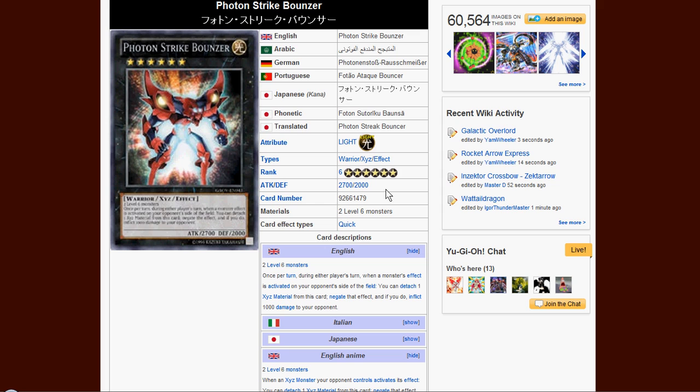We got a rank 6 warrior-type light monster with 2,700 attack and 2,100 defense. It requires 2 level 6 monsters, so a lot of these cards you'll never get out at the sneak, but it'll be cool drawing them. The effect is once per turn, during either player's turn, when a monster effect is activated on your opponent's side of the field, you can detach one material to negate that effect, and if you do, inflict 1,000 damage to the opponent. This card is really cool if you actually get it out. The 2,700 attack gets over Leviathan and a lot of other monsters, and the burn damage is just a bonus.